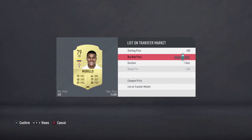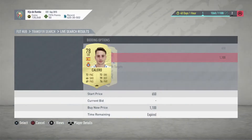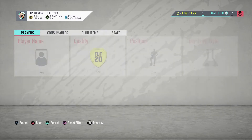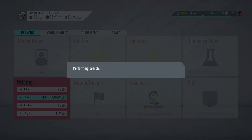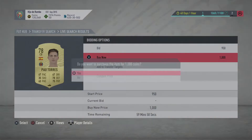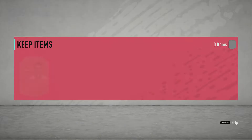Another Jason Murillo right there. Both of them are going for around 1,300 to 1,400 coins, so we're going to try and snipe them for 1,100 or less.